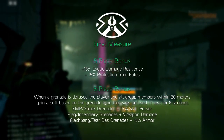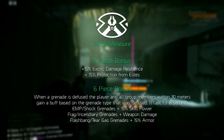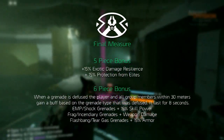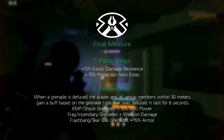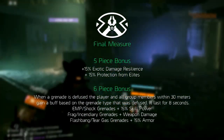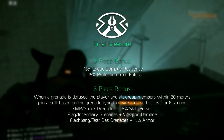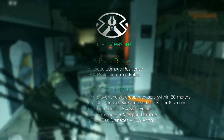EMP or shock grenades increase skill power by 15 percent. Frag and incendiary grenades increase weapon damage by 15 percent. Flashbang or tear gas grenades increase armor by 15 percent. These bonuses last for 8 seconds.